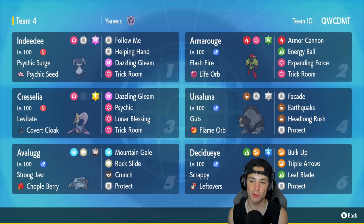Third Pokémon is Cresselia, another Trick Room setter — so we have three Pokémon that can pop Trick Room and will get it off in pretty much every single battle. Cresselia has Levitate, the Covert Cloak, Dazzling Gleam, Psychic, Lunar Blessing, and Trick Room. It's a very bulky Trick Room setter and just a great Pokémon all around. Ursaluna is in the fourth slot — it hits like an absolute truck with Guts and Flame Orb, so once Guts triggers it's doing big-time damage. It has Facade, Headlong Rush, Earthquake, and Protect.